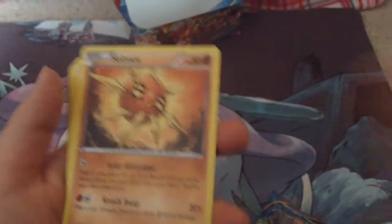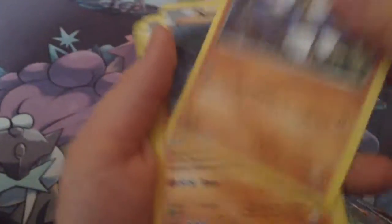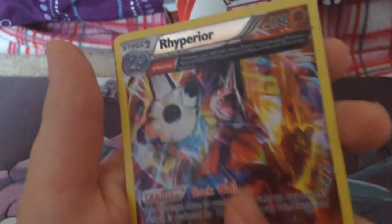I got a Miserina, Arco Bike, Lomber, Lotad, Sarluck, Jilber, Nosepass, Va Beats — oh, that looks sick — a Riper, and a Full Art Groudon EX!